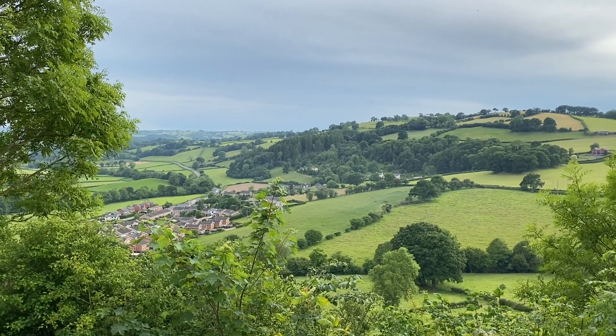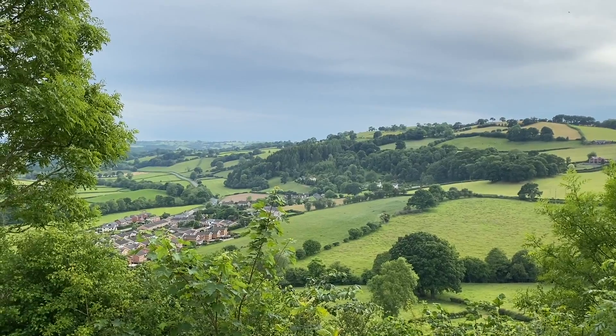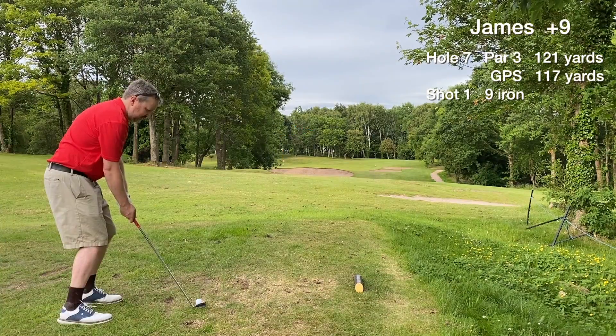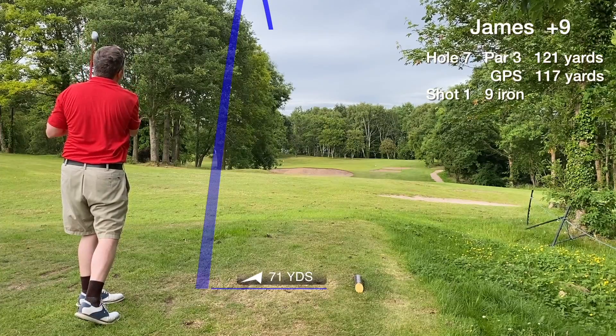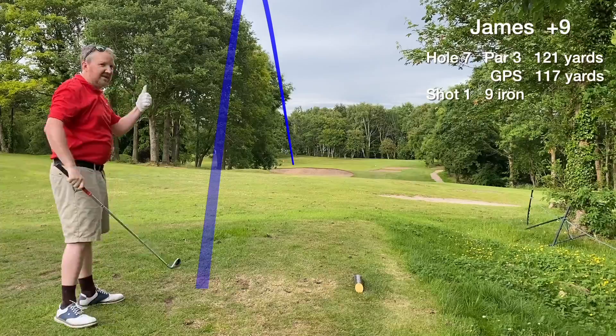There's a really nice view from the back of the seventh tee box — nice rolling hills with the Welsh countryside. It's 117, front edge is 105, hitting the nine iron. The pin's all the way on the left — a very tough pin — so I'm going to try and get it to the middle of the green. Hole seven is a short par three, stroke index 17, the easiest hole on the front nine. Yeah, that's on the green!